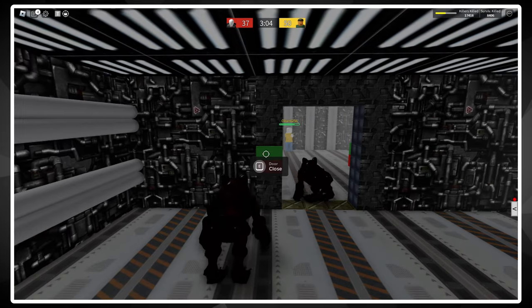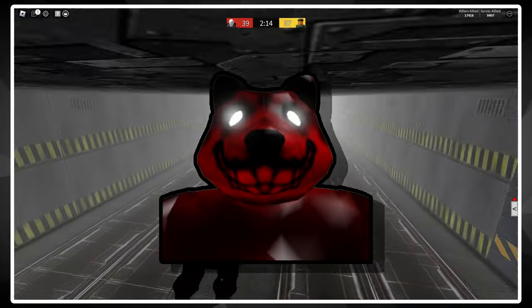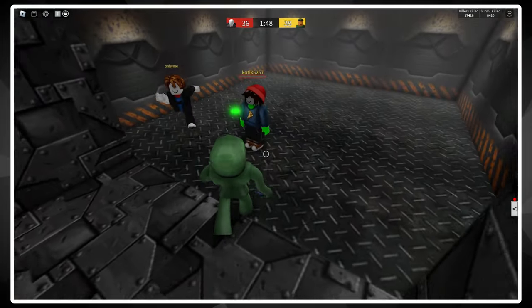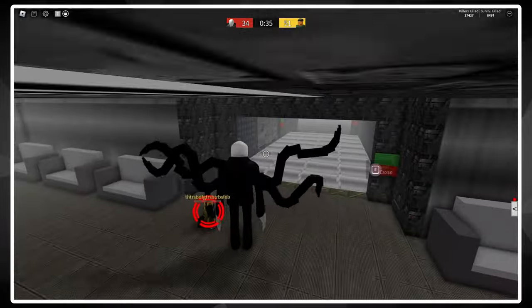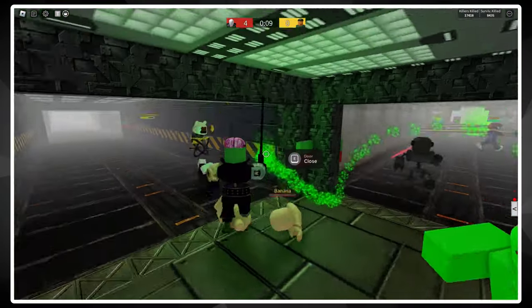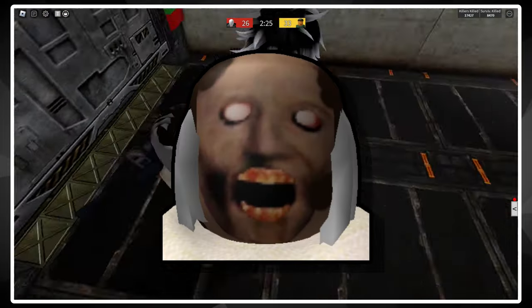Runners are the fast killers that can easily catch up to survivors and do damage that adds up over time. Killers in this category include Wendigo, Smile Dog, Sonic EXE, and a few others. Farmers, on the other hand, are usually slow but very effective campers that help grind out survivor kills easily. Killers like Slenderman, Alien, Chucky, Captain Zombie, Regular Zombie, Ghostface, and even Granny are all great farmers.